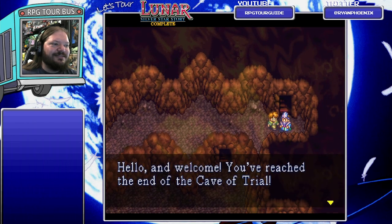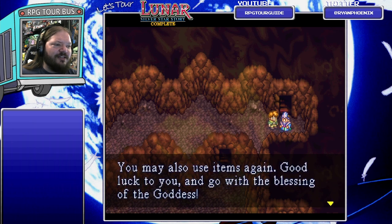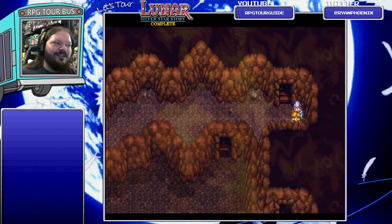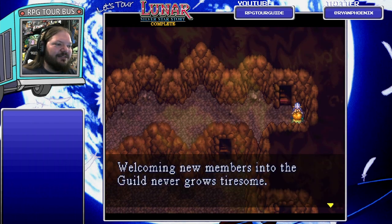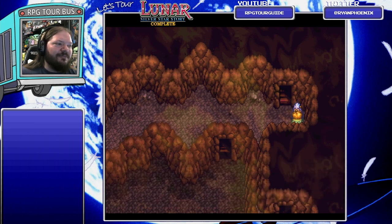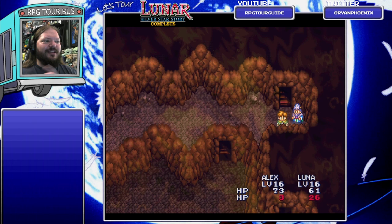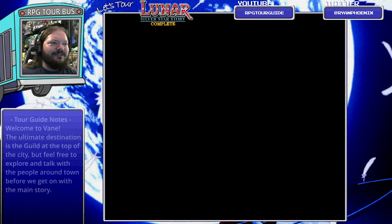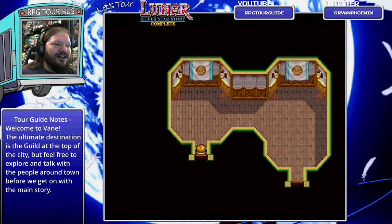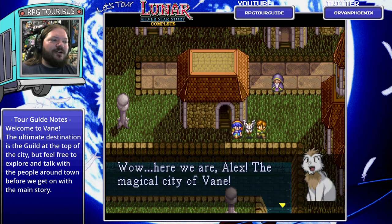Nothing here but the way out - huzzah! 'Hello and welcome. You have reached the end of the Cave of Trial. As new members of the Magic Guild, you may begin studies in Vain. You may also use items again.' Hooray! There's a guy back there you might want to check on - he's been there for a few years. You might want to make sure he's doing okay mentally and physically. And welcome to the Magic City of Vain! 'It's beautiful, Alex. Now I said we could find him at the Magic Guild - all we have to do is find it.'